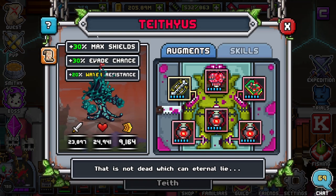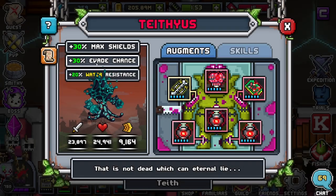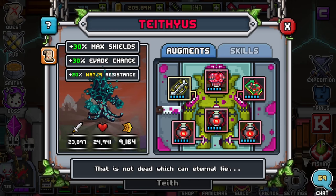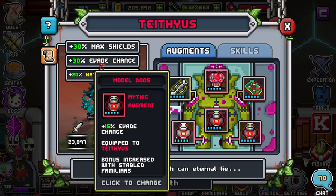We're going to start off with the base kit, their stats, then we'll go on to the build, then the skills, and then how to craft them. Right off the bat, Teethious comes with 30% max shields, which is amazing, a 30% chance, and 20% water resistance. You're also going to see here that they are leaning towards the tank role - they have a lot of stamina, a lot of damage, but they are a little slow, which is perfectly fine since they are trying to fill the role of tank.